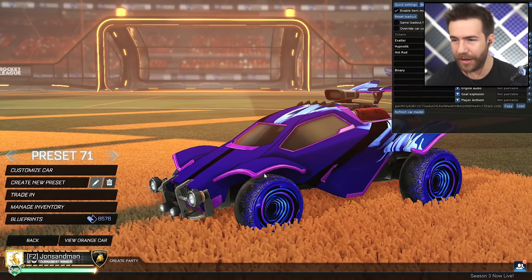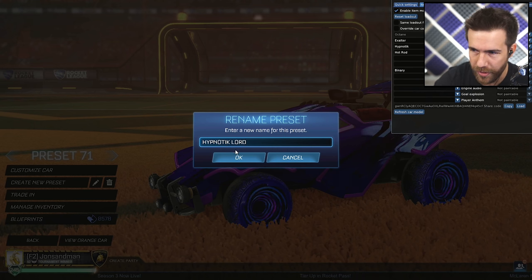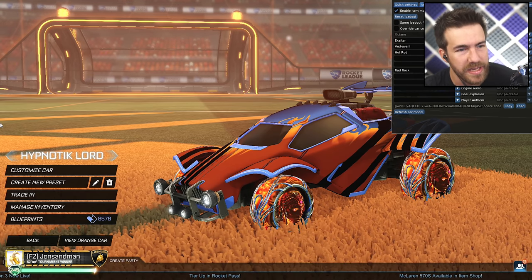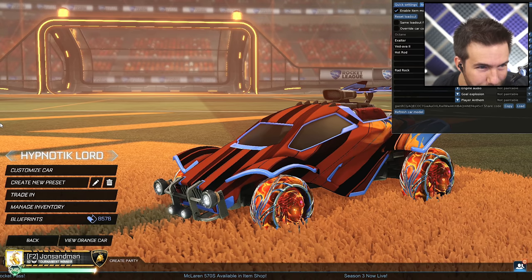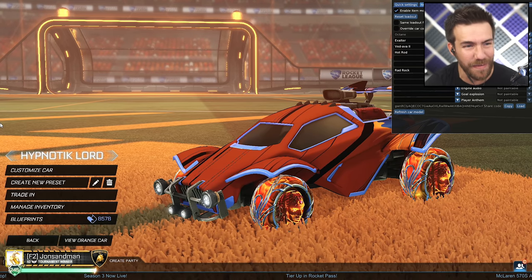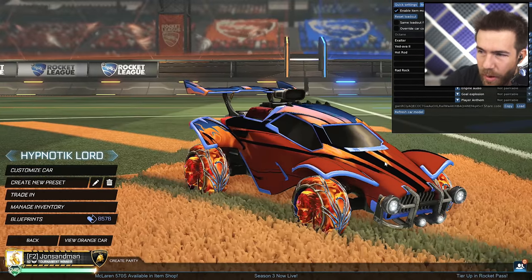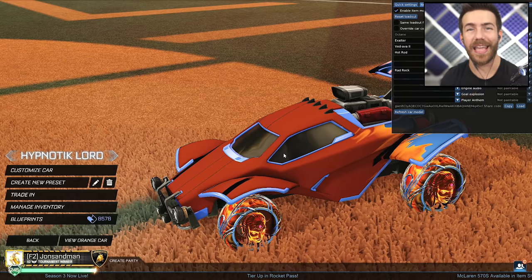The name — they said John, create the name. Here you go buddy. Ready? Hypnotic — with a K. Lord. Hypnotic Lord. Orange side is based primarily on boost and blue side based on wheels. Both sides use some of the most underused wheels from the community — I don't think Vedava has ever been in an episode. Also, Exalter is the best mystery decal. Black market mystery decal — don't at me. Kyle making a statement right now. It's way better than I thought. I just forgot about it. Look at this — it's fire. Thank you for your design, number three.